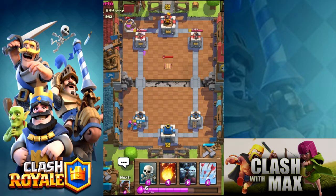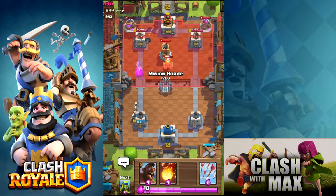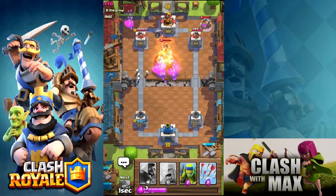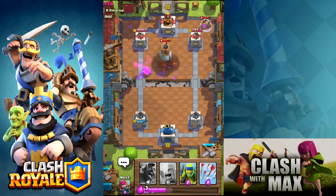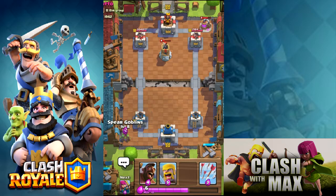Teslas are really bad because when I use a hog, the hog is like a magnet and it just follows it. In the comments below, can you guys leave me something to counter the tesla? I'm not really sure what to do — I'm trying to add some cards to my deck. What's the best strategy? Let me know in the comments down below. I read all my comments and reply to all of them.